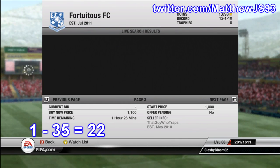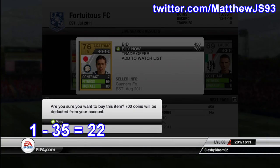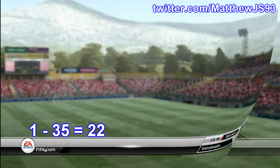As you can see on the screen, we're going into the market to buy a left back. We do get Nagatomo — he was the 22nd left back on the market.